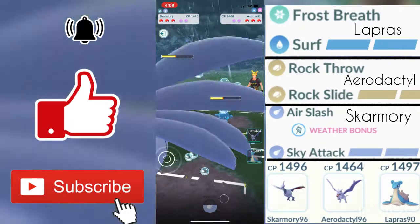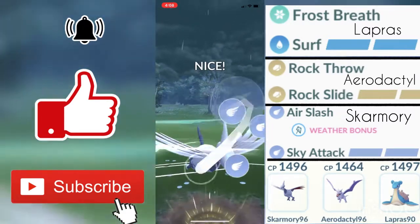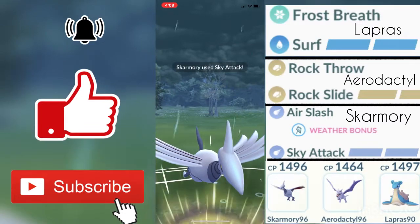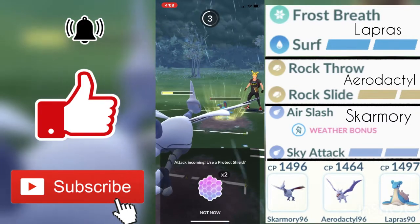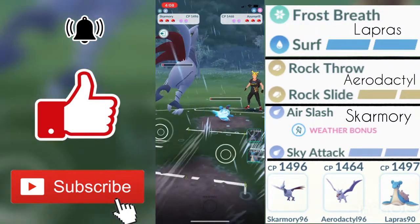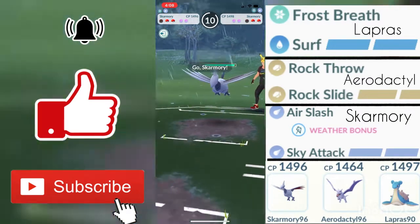I end up farming him down. I tried out this team just to switch it up because I've never really used Skarmory, but he's one of the meta Pokemon in the Great League. I ended up getting another Sky Attack off and he's farmable from right here, but he ended up getting a cheeky Ice Beam off at one HP. I didn't shield because it wouldn't faint me but it would do a lot of damage, so I'm also at one HP.